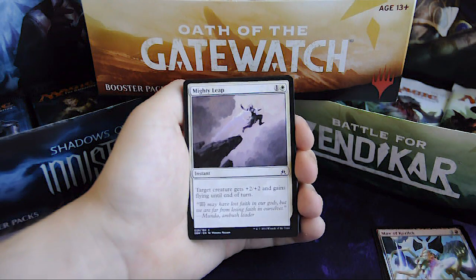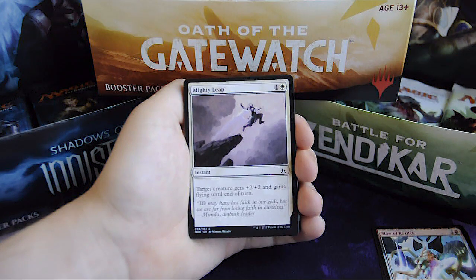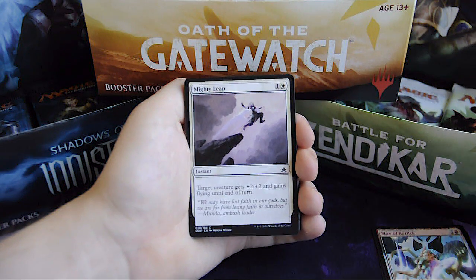Mighty Leap, for 1 and 1 white, instant — target creature gets +2/+2 and gains flying until end of turn.